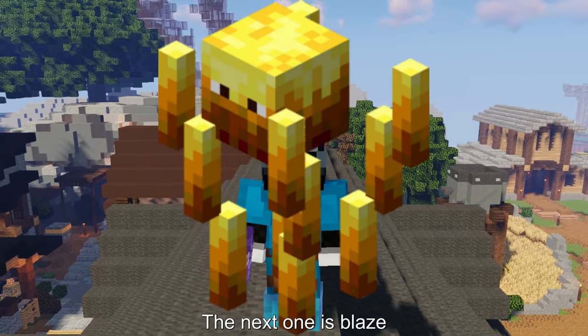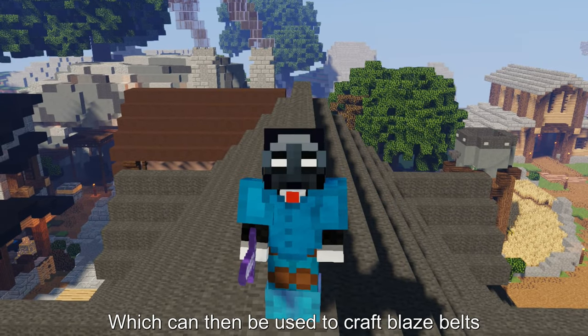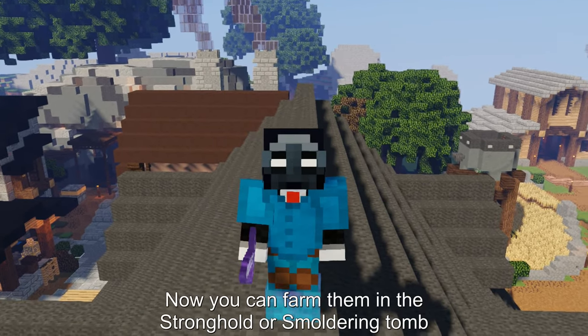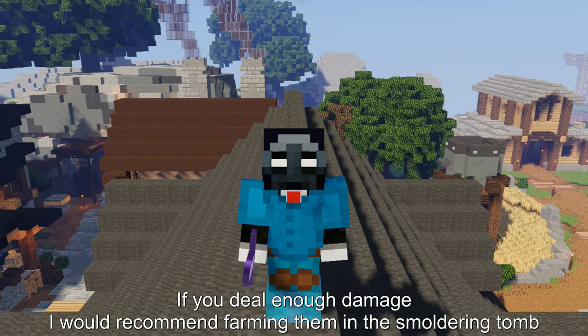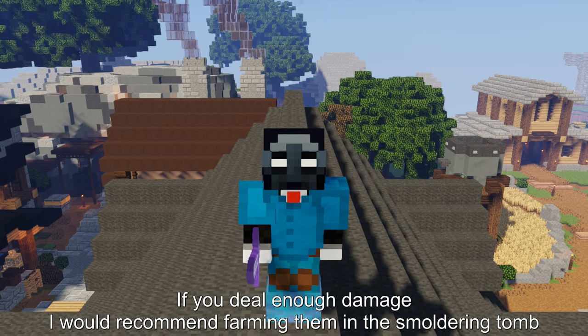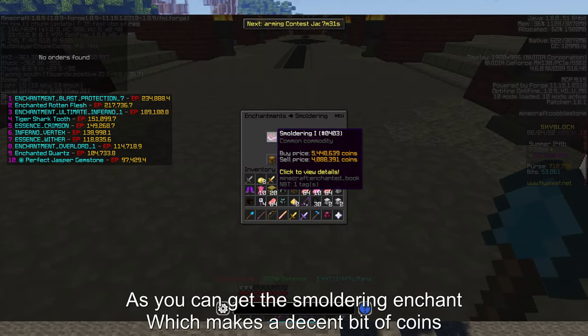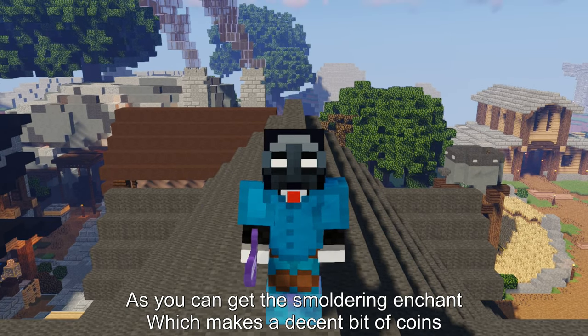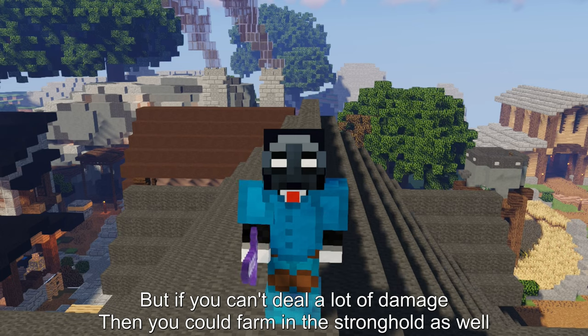The next one is Blaze. Blazes can be farmed for blaze ashes which can then be used to craft blaze belts. You can farm them in the Stronghold or Smouldering Tomb. If you deal enough damage I would recommend farming them in the Smouldering Tomb, as you get the Smouldering enchant which makes a decent bit of coins.